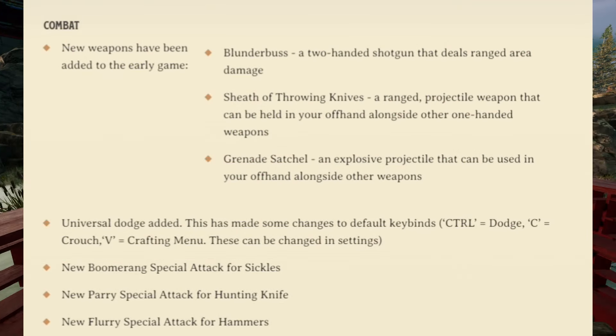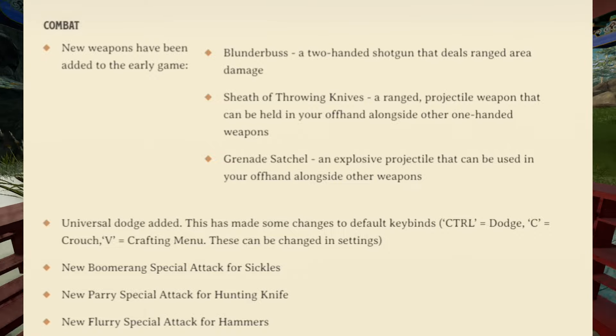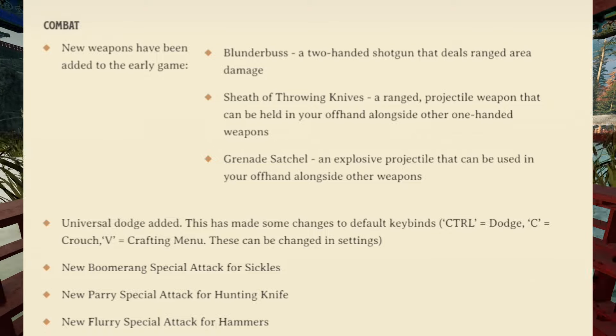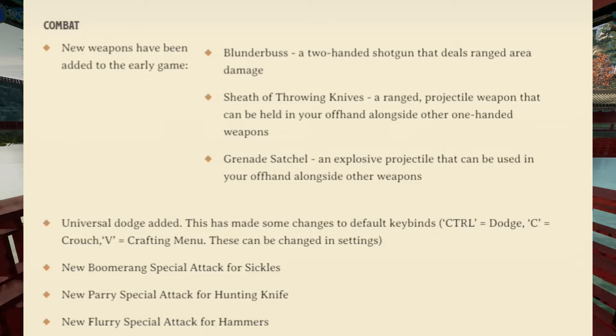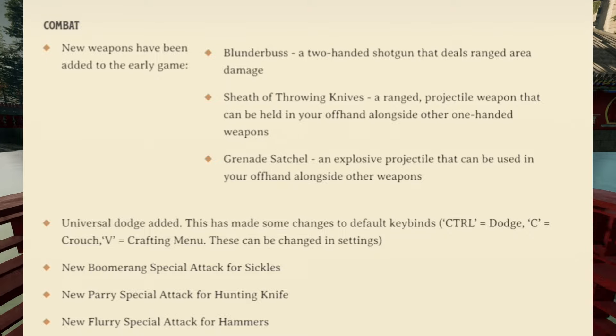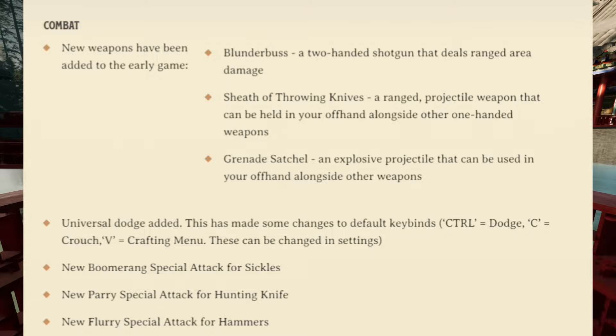For combat, new weapons have been added to the early game: the blunderbuss, a two-handed shotgun that deals ranged area damage; a sheath of throwing knives, a ranged projectile weapon that can be held in your offhand alongside other one-handed weapons; and lastly the grenade satchel, an explosive projectile that can be used in your offhand alongside other weapons.